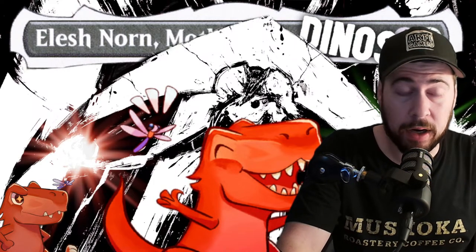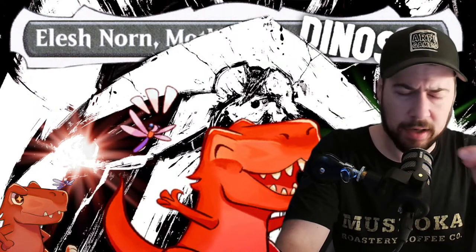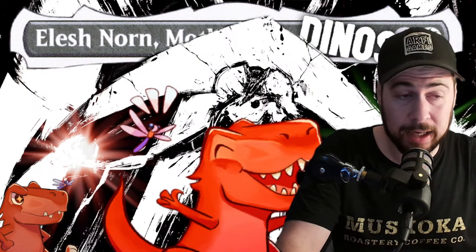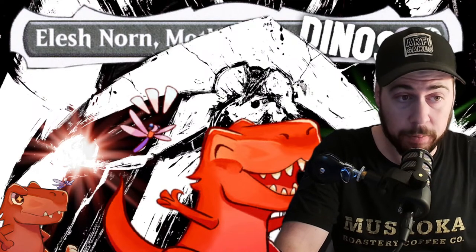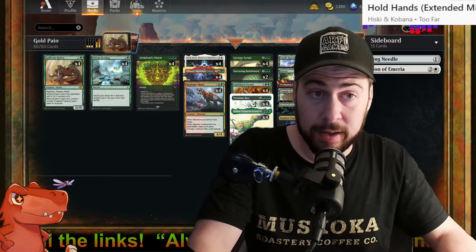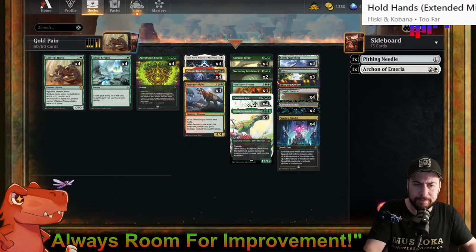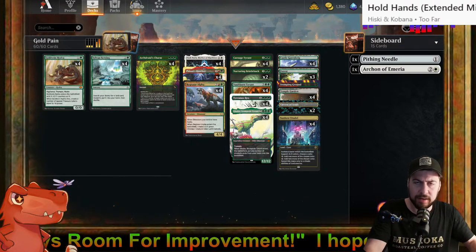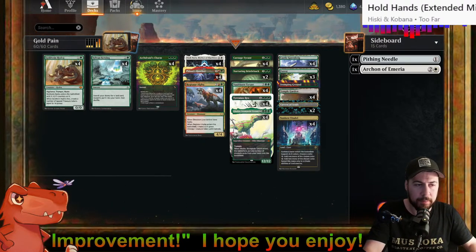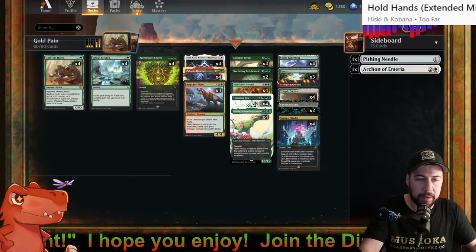I might have to pick up four copies in paper, and we'll get into that. You might be thinking you only want one or two and don't want to see multiples, but stacking the triggers of Elish Norn is really quite fantastic. There are lots of enter-the-battlefield effects with this Stampede Dinos deck. The sideboard still doesn't look right on the phone — it's completely broken on mobile.